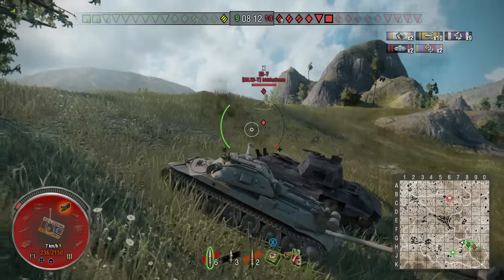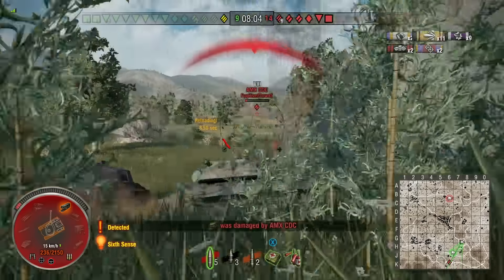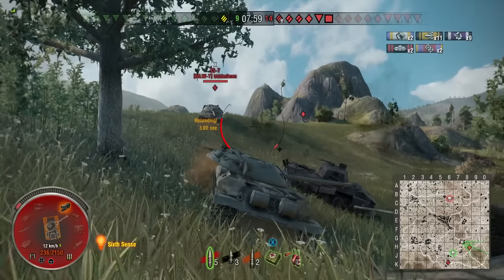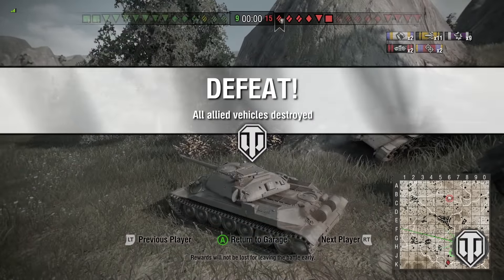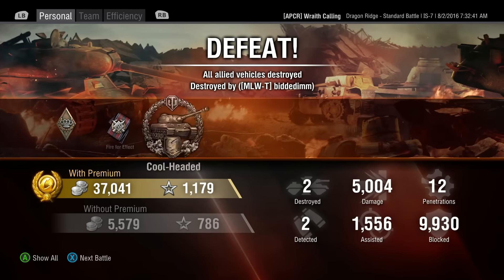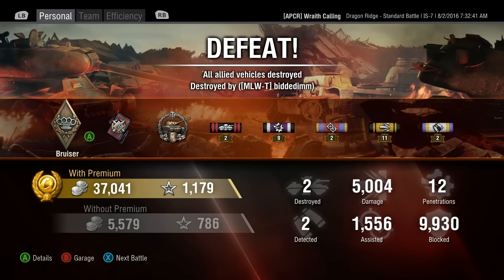The IS-7 is gonna get me and I'm not sure why he's back there monkeying around. I'm a one-shot animal at this health. There's the CDC AMX - I managed to snapshot one into him and my tracks absorb a shot from him. There is the IS-7 and that's my game. Nine to fifteen, teams lost, but not for lack of effort. I end up doing 5k damage, 500 assist damage, almost 10,000 blocked.